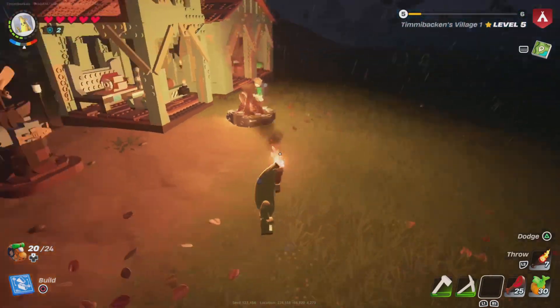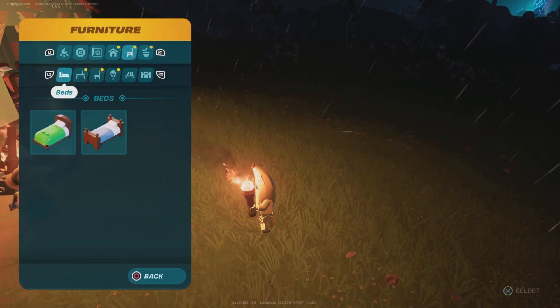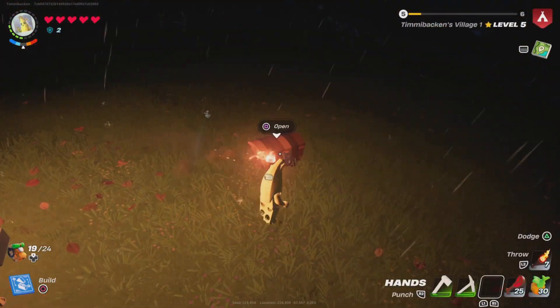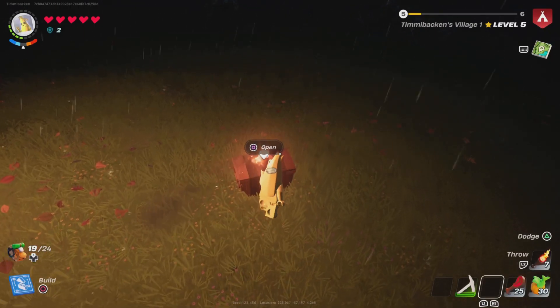This is one of the most overpowered glitches in Lego Fortnite. The first thing you need to do is grab a chest, place it randomly, then take the weapon — I'm going to take this axe that's about to die — and put it in the chest.